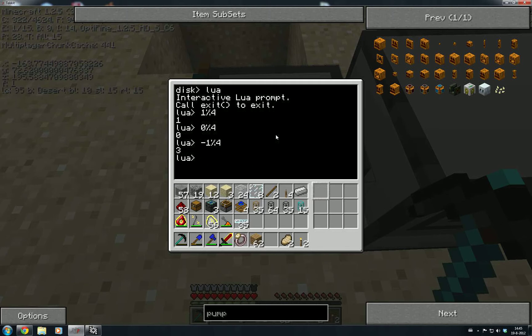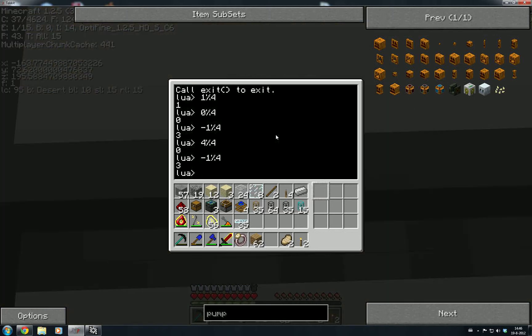So: with numbers 0 to 3, if we're on 3 and do plus 1 to get 4, modulo 4 sends us back to 0. And doing minus 1 sends us back to 3. The modulo works perfectly for values from 0 up to size-of-array minus 1. That's exactly what we want.